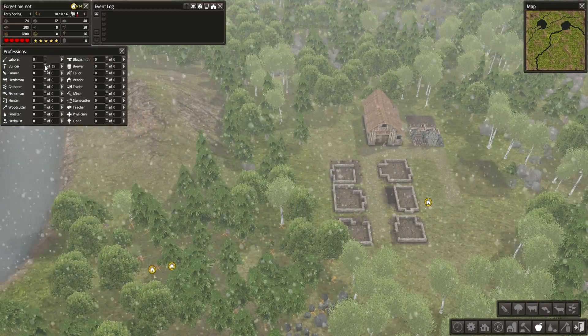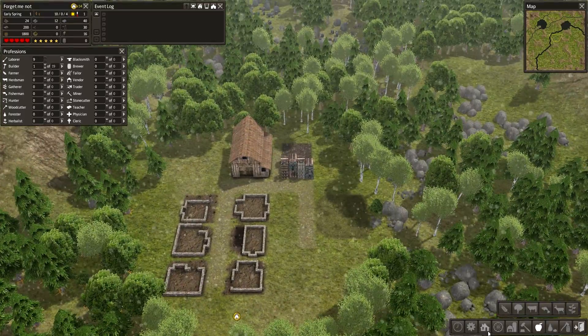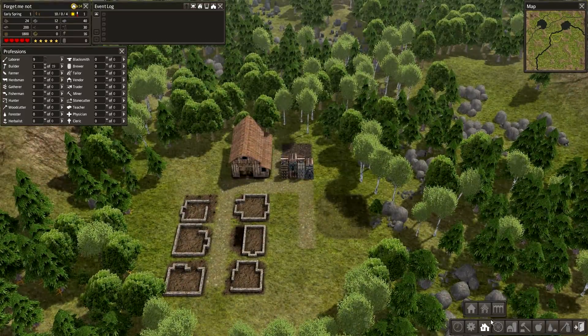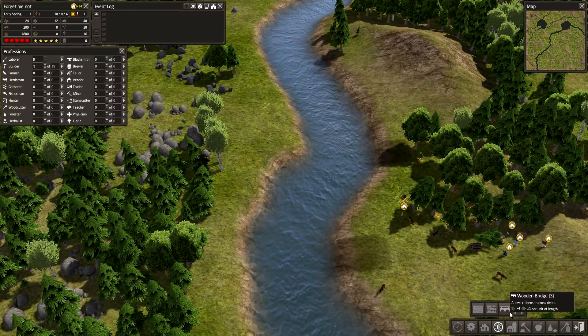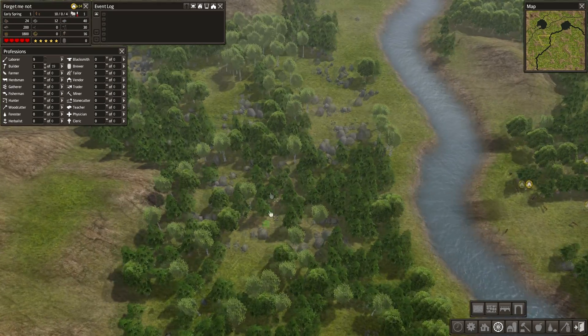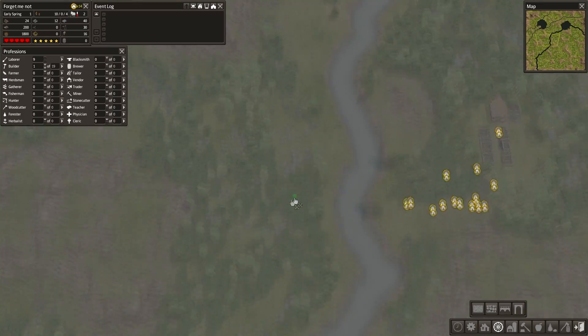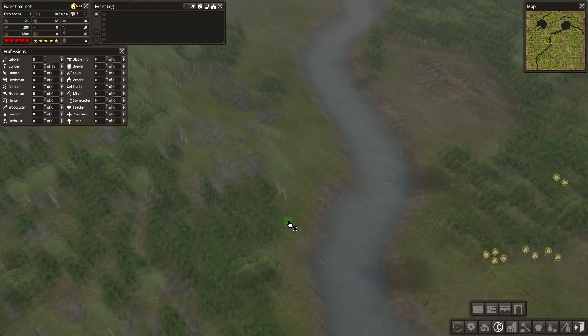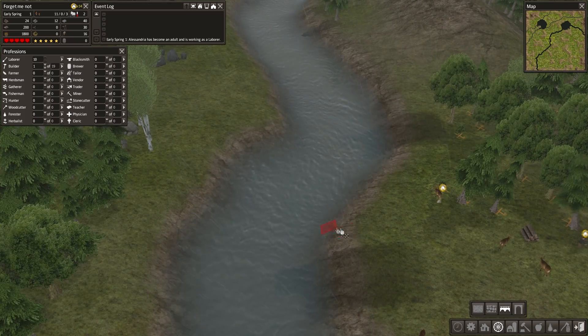Let's get a builder happening. And from here I think it's just a waiting game. Let's see what I can do. Build a bridge now — could build a bridge and then have my gatherers over here. That itself is going to be a bit hard to expand into because of the mountains right there, but it is good forest, so let's get this wooden bridge built.